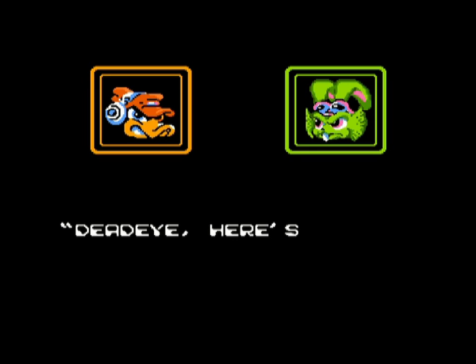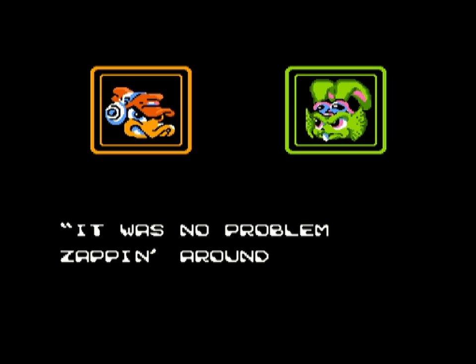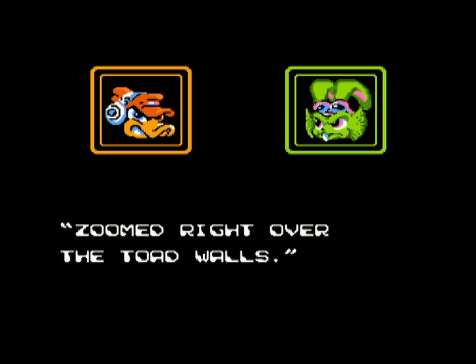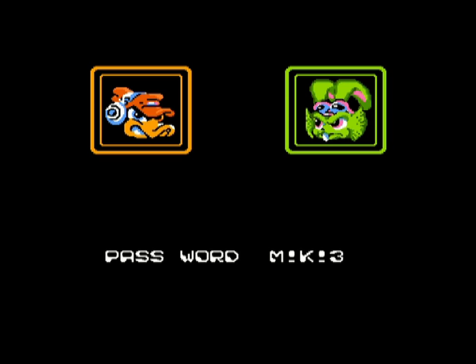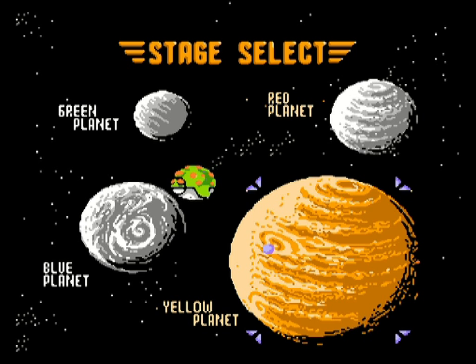That was a good decision to change there. Our fourth companion is going to be Deadeye Duck — he is a toad blaster. Deadeye has his own kind of ship which is a burst weapon at short range, and he also has the special ability to climb up walls, which is invaluable. So next time on Let's Play Bucky — the last planet, the Yellow Planet. We shall rescue Willy and then we have our team together to challenge the evil tones. See you then!